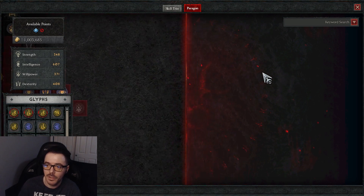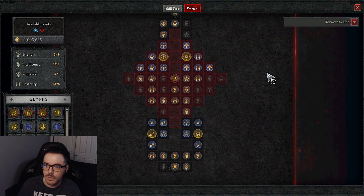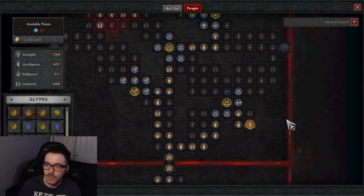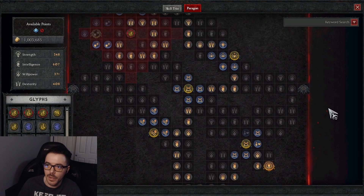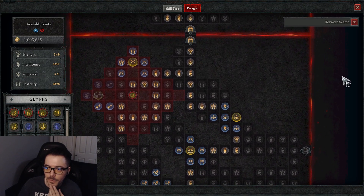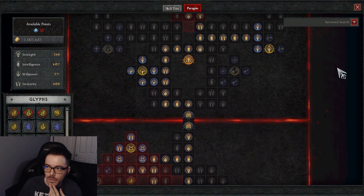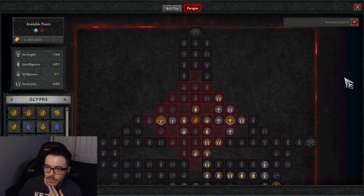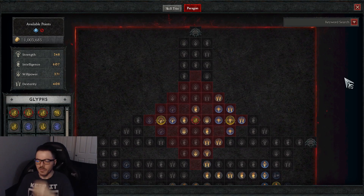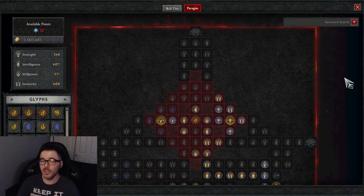So that's how my Paragon setup looks. A lot of information, but I hope you enjoyed it. As you can see with my build, I'm hitting over 1 million damage. A Bone Spear build isn't rocket science, but there are things you can do to help make it more successful overall.